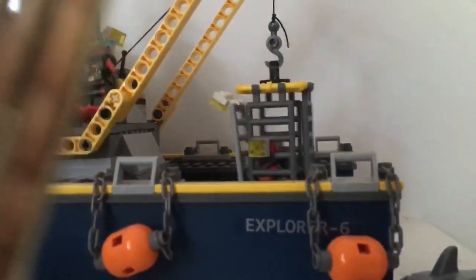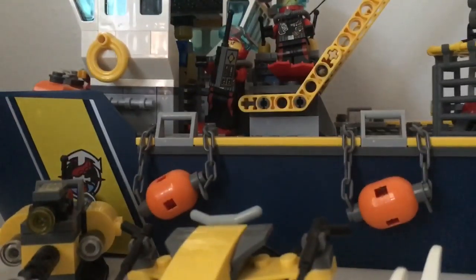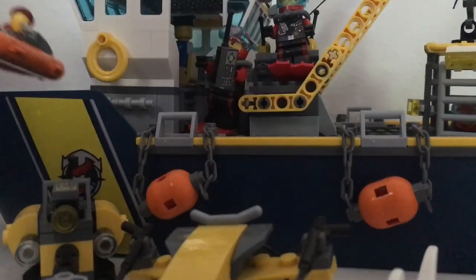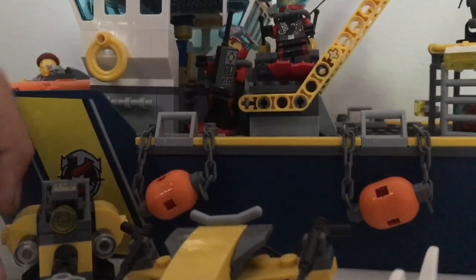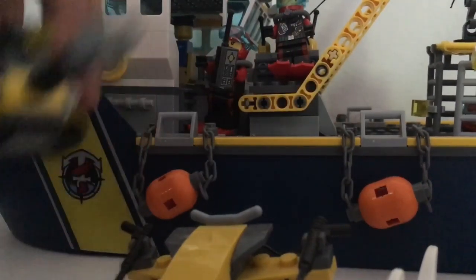Over here there's something spinning. Then you have the main ship right here, and in the front there's a little boat. You also have these things that go down and explore — there's four of them.